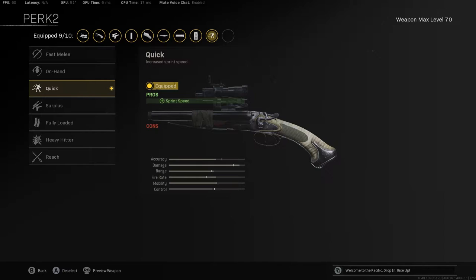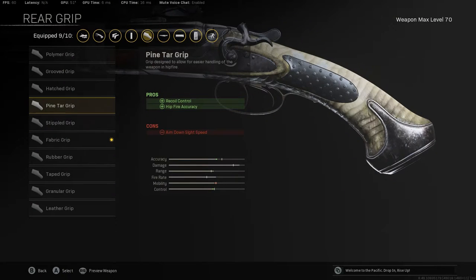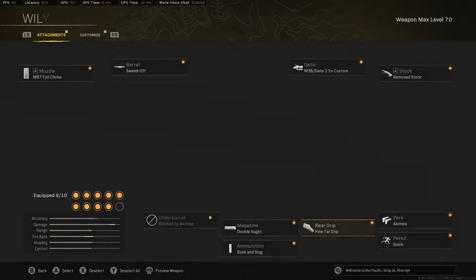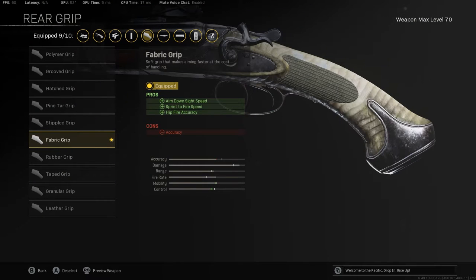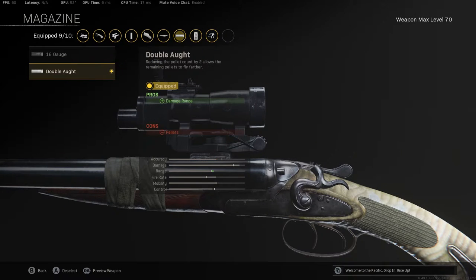For the proficiency slot — part two — it's up to you: you can do Fully Loaded or Quick. Most people want Quick; it does let you run faster by a higher percent. For rear grip, it's really personal preference — I use Fabric Grip, but a lot of people prefer Pine Tar Grip. Either one really is up to you.